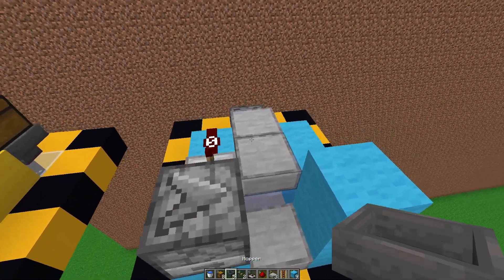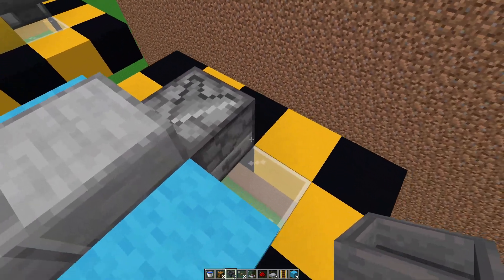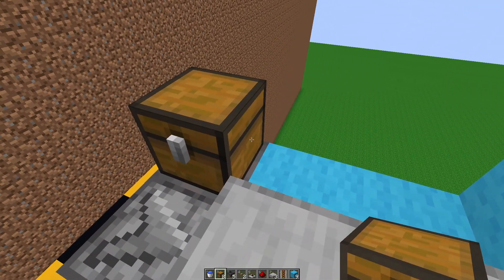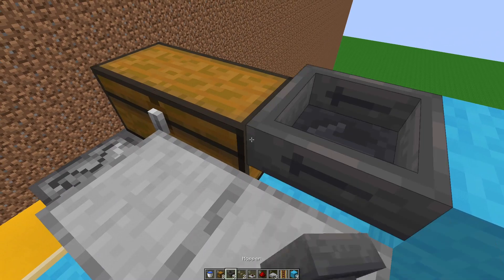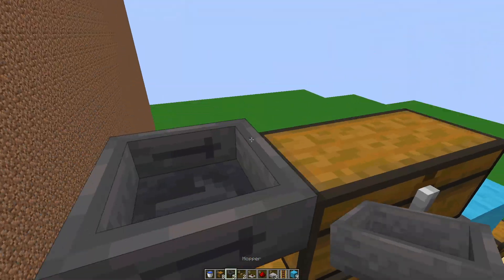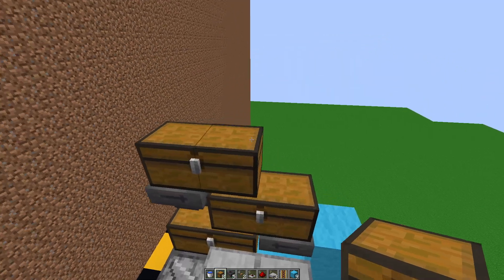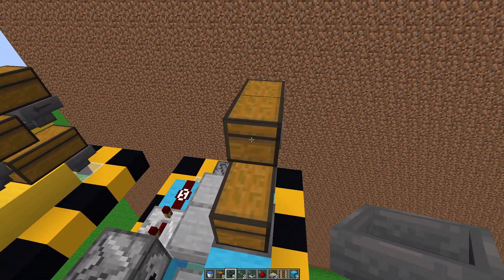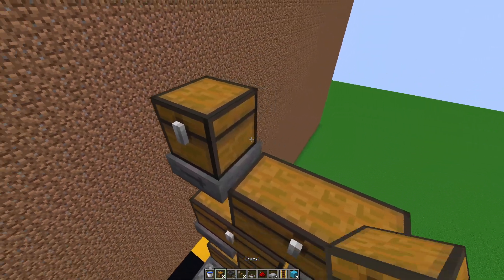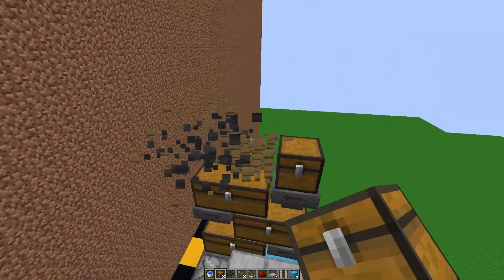Now we're going to build the storage. Grab your hopper and, to the back right of this dispenser, place one hopper, then put a chest on top of it and a chest coming to the right next to it. Then to the right of that, place a hopper and put two chests on top of it. Then another hopper and two chests on top of that. You can continue this pattern — hopper, two chests, hopper, two chests — as far as you want.